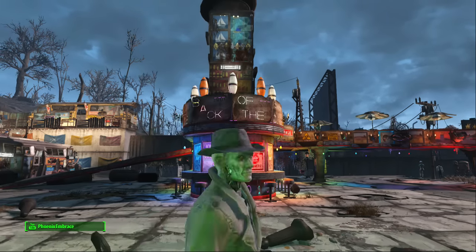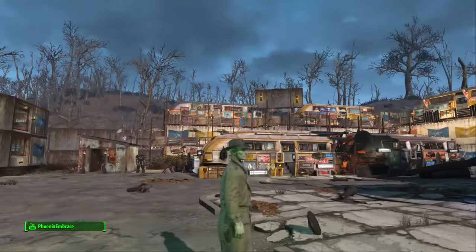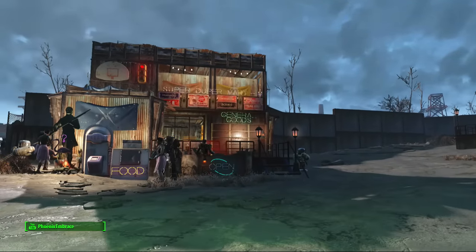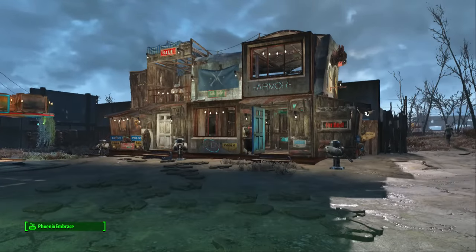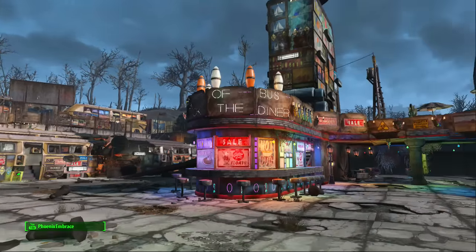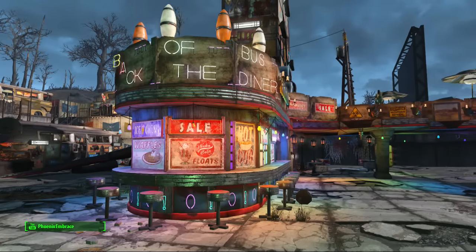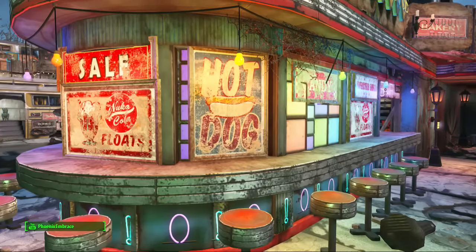Hey everyone, it's Denise and here we are back at Starlight. I wanted to show you the very last thing here that I have not showed you yet. I showed you the animal house, the hospital, many faces places, Big Bad Bam's general good store, the weapons and armor place - and I have not shown you what I went crazy on here. This is called the Back of the Bus Diner.